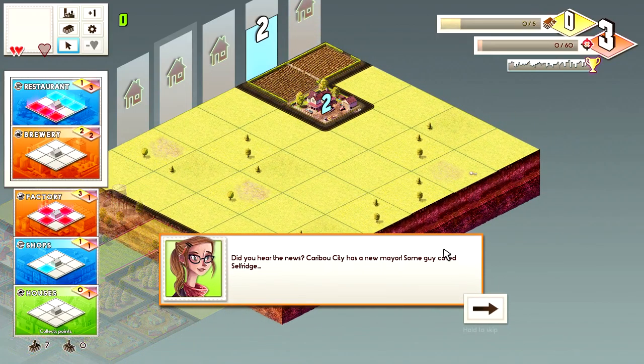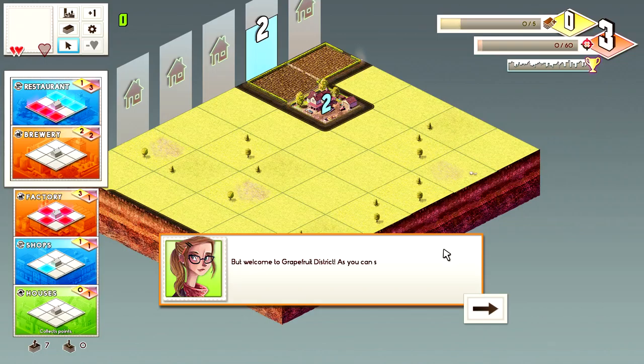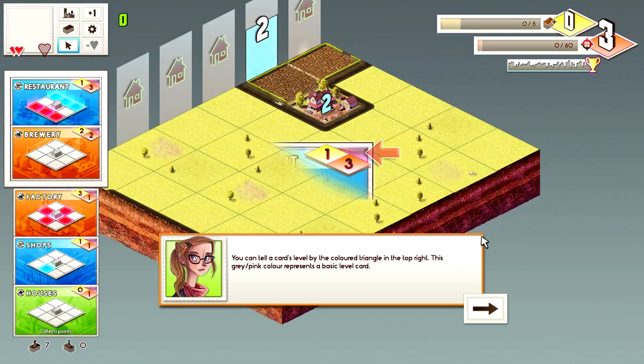The tutorial NPC says: Caribou City has a new mayor - some guy called Selfridge. Welcome to Grapefruit District - as you can see there's not much going on here, so it's a perfect site for redevelopment. Up until now you've been using a preset selection of cards. I'm going to teach you the basics of deck building. You always start the game with 12 cards - these are basic entry level cards.